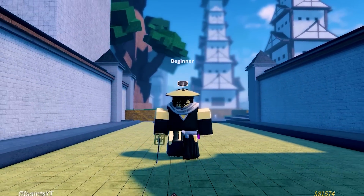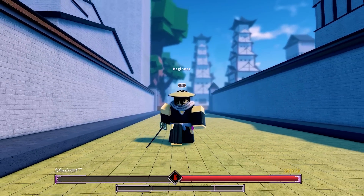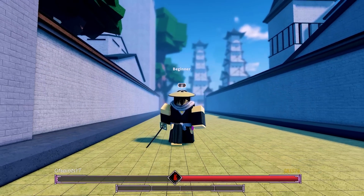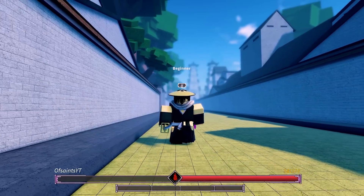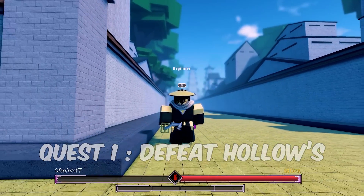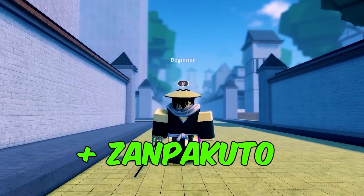Starting off, how to become a Soul Reaper is actually very easy. If you spawn into the game and you've never played before — especially if you're new because of the new update — all you're gonna have to do is go to Kisuke Urahara and follow his entire quest line. The quests are pretty easy; he's gonna tell you to kill some hollows and do some other missions, and you'll become a Soul Reaper pretty fast. With becoming a Soul Reaper you will be given a Zanpakuto.